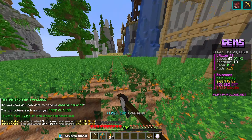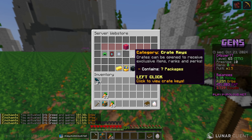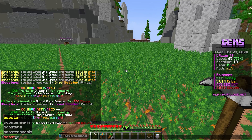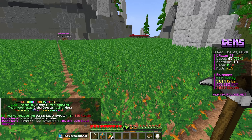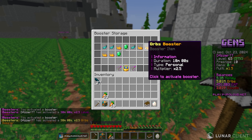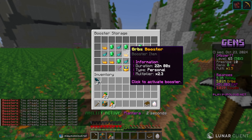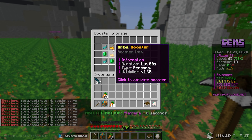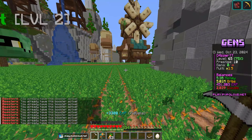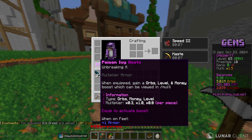I'm going to grind for a little bit. I'll go to the cloud shop and purchase a global orbs booster and a global level booster — pop those so the whole server gets access while they're grinding. Then I'll pop some personal ones too. Sometimes the server doesn't let you stack boosters — unfortunately right now it's not letting me stack, so that's a bit of a rip. But we still have two of the best boosters on the server at 2.5x for 30 minutes.